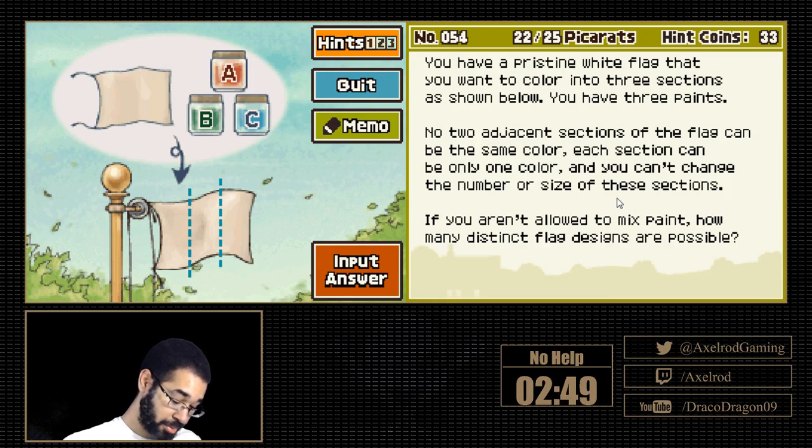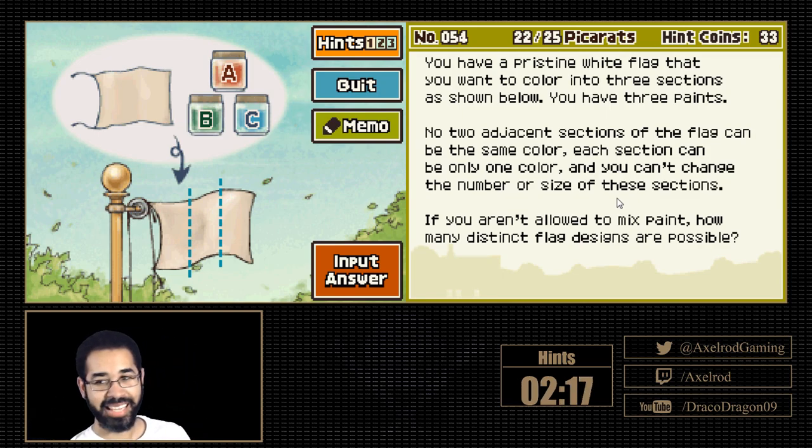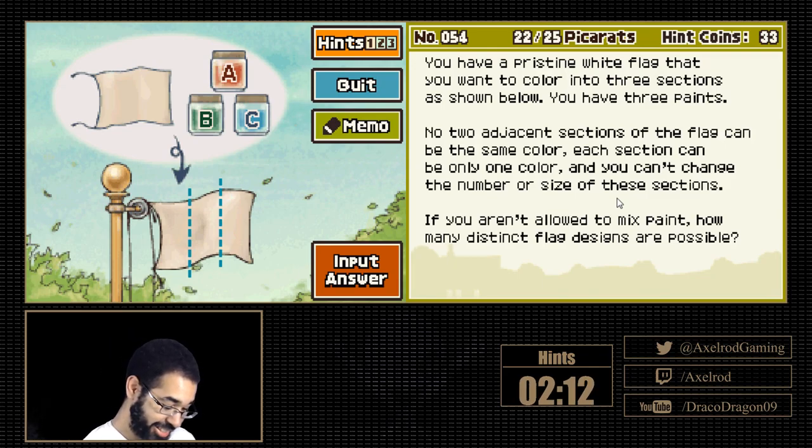So then we can go A, white, C; A, white, B — I'll just say A, W, A. That's the trick. Rainbow Mao coming in with the legendary hint right there.